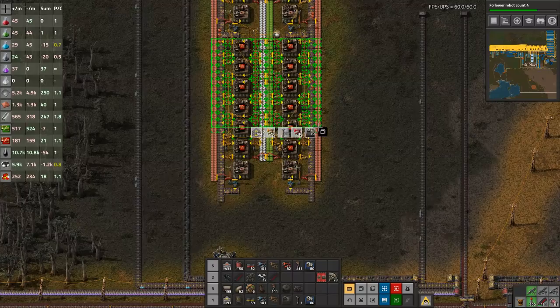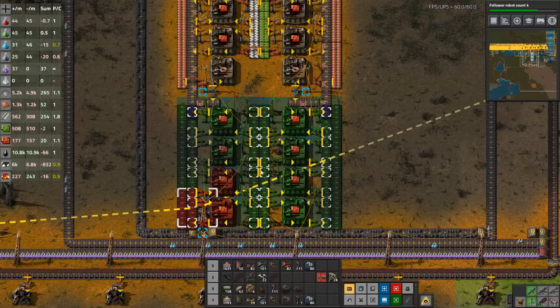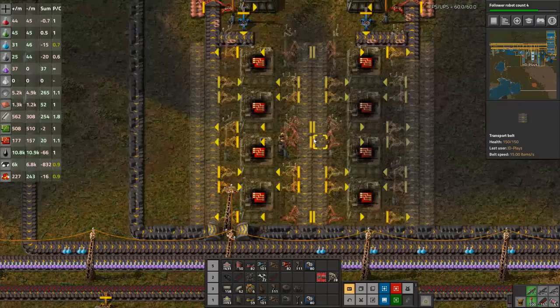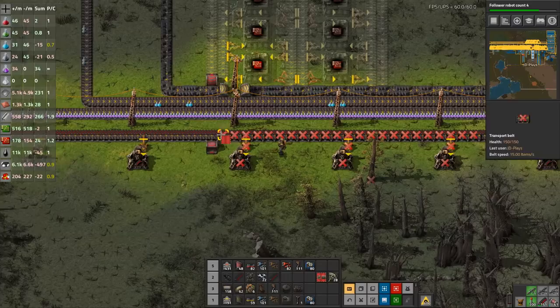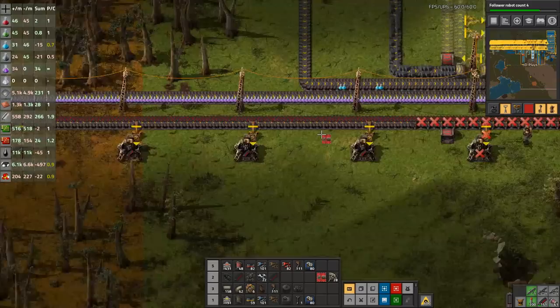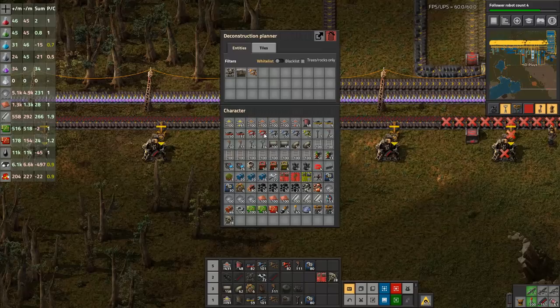I want to duplicate this build once again. I'm going to copy from here to here and paste that on the end. I'll get rid of that robot port. I want to move that over because that gun turret wall can disappear. We can actually go to our deconstruction planner that is set up for taking off our gun turrets.